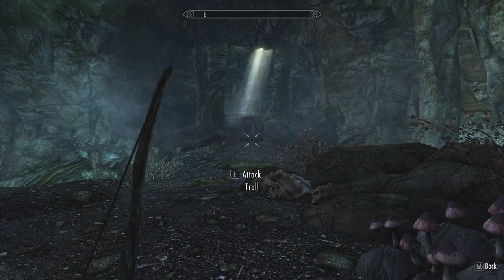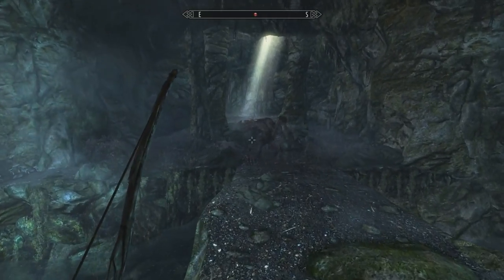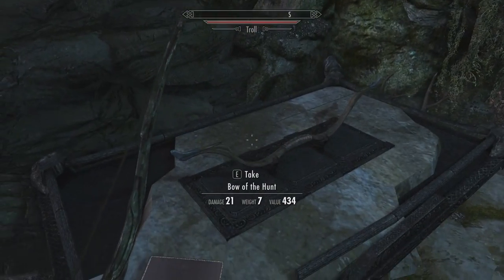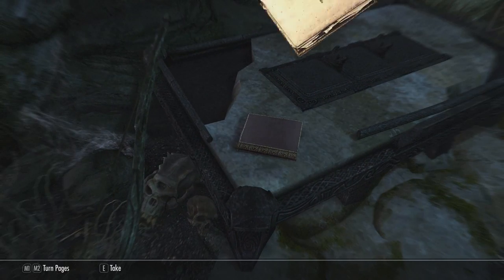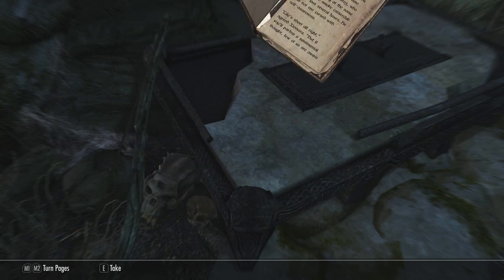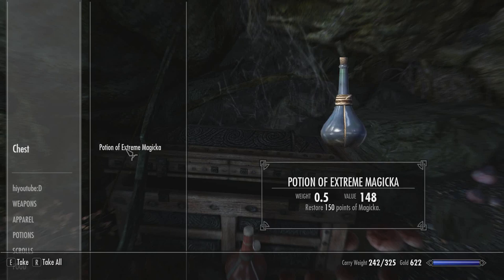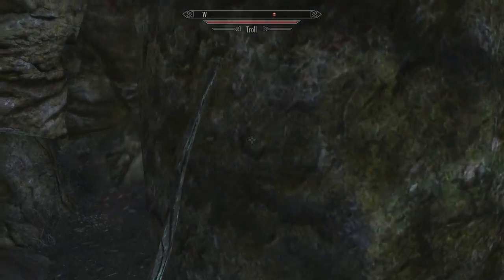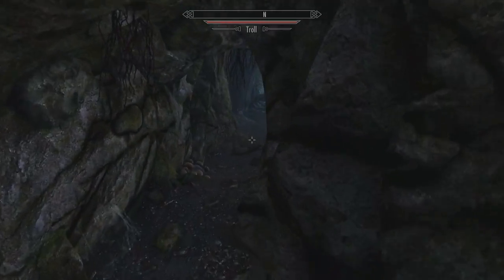We're going to send Lydia to attack the troll. While she's attacking it, I can just run right past her, and right here we see the Bow of the Hunt — we're going to take that. And right here, if you read this book, it will increase your archery level. Mine's already maxed out so it won't help me. There's also a chest where you can take the garnet and potion of extreme magicka, or whatever's in there. Grab all the potions, and while Lydia is still fighting the troll, we can just run straight out of the cave.